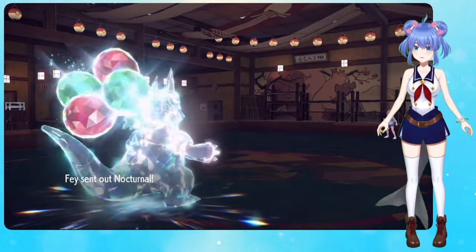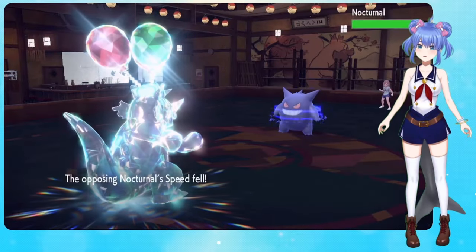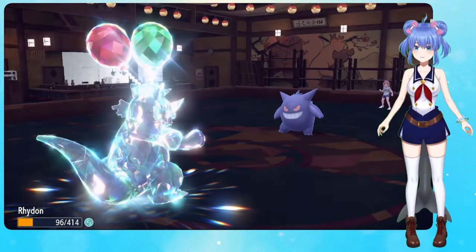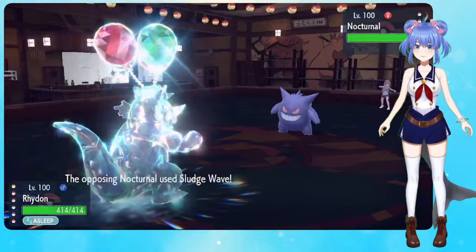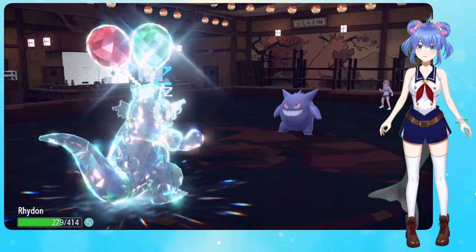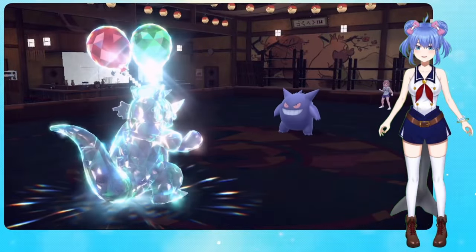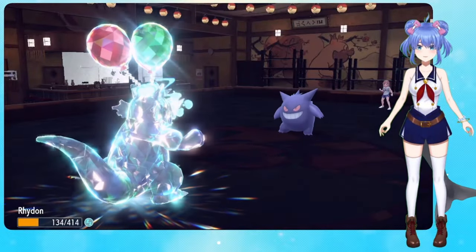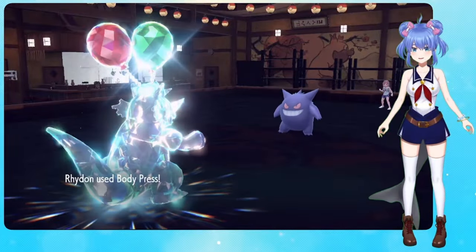Very good. Does it have Trick Room too? Or Knock Off? Does it have... Noob. Okay, hit it with Terra Blast, please. Okay. Alright, Sludge Wave — a Crit. Okay, so attack it, please.